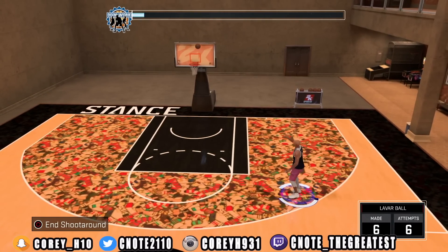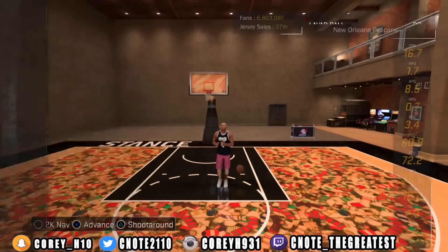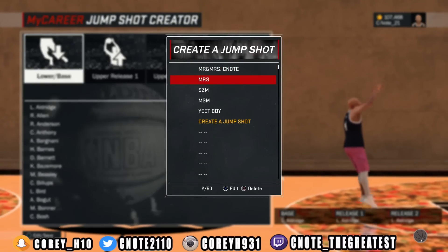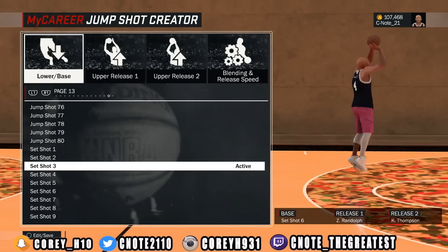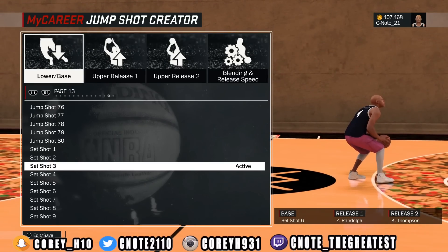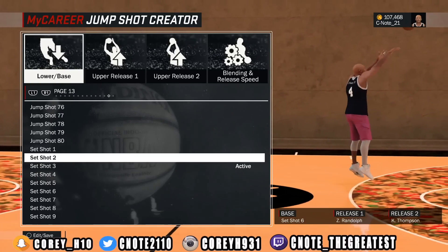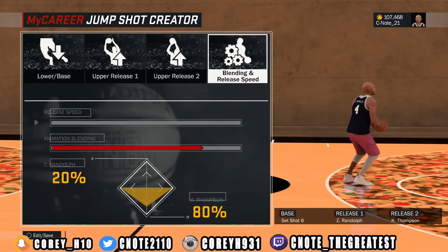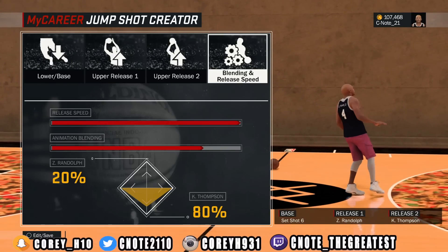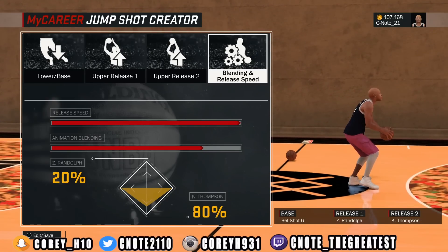Without further ado, I'm going to show you this green light machine. This jump shot — I call it the SZM. The base is Set Shot 6, release one is Zach Randolph, and release two is Klay Thompson. It sounds like a funny blend but it's actually a good jump shot. Release speed is all the way up, and you want 80% Klay Thompson and 20% Zach Randolph — and you're good.